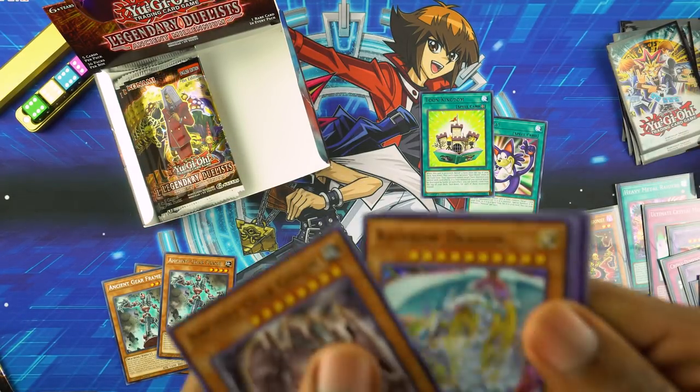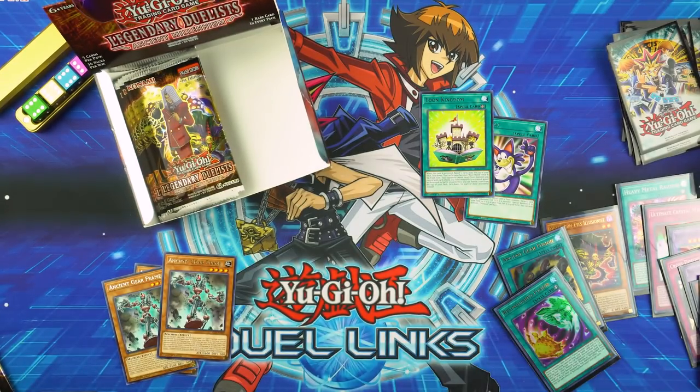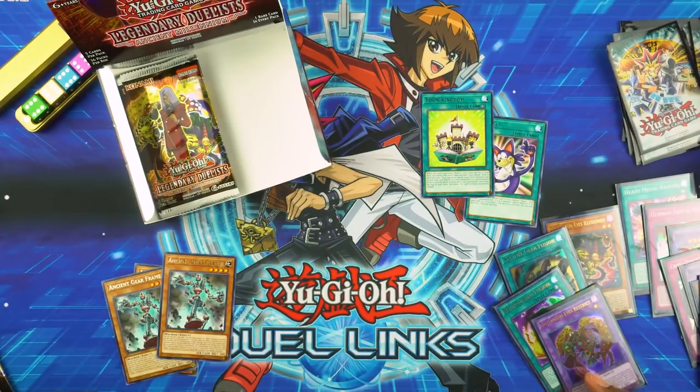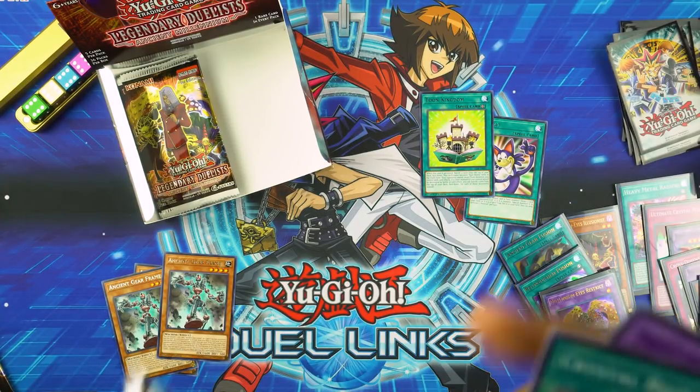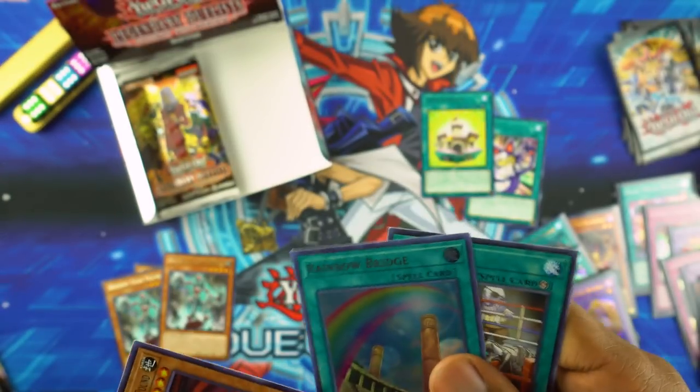Should we open another box? Another Blast Spider. Spider has like 2200 defense — it's a level four monster, and in a land far, far away that's a good monster. Rainbow Bridge! Add one Crystal spell or trap from your deck to your hand — literally all in there, so simple.